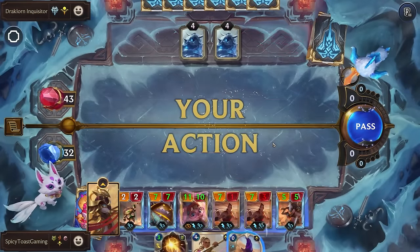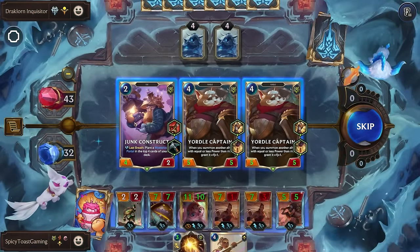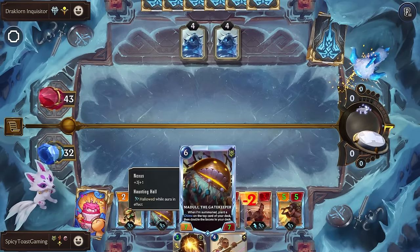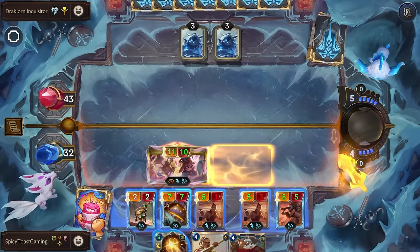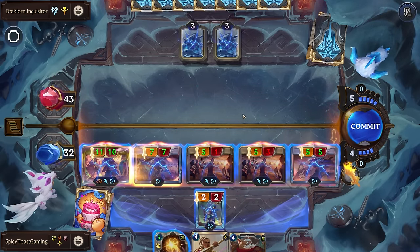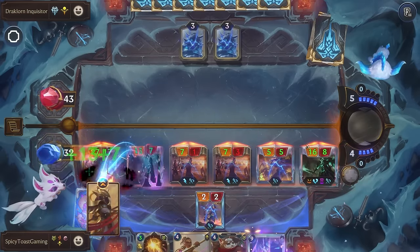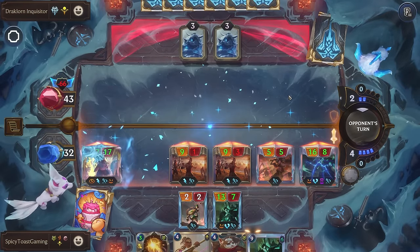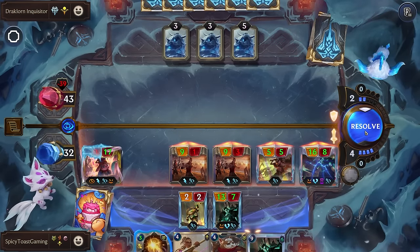Let's get some more time — what do we want? Yordle Captain's fine. Let's turn this into a nine cost. This is probably game, although they might frostbite us. Ledgeros — yep, there's a frostbite. So we have not quite enough damage, but looking pretty good so far. I think we'll just pass, that's fine.